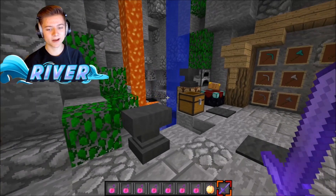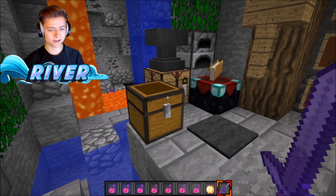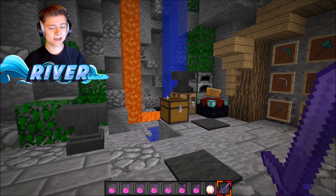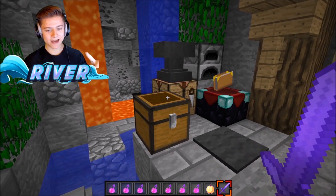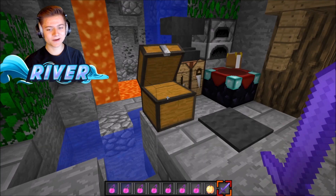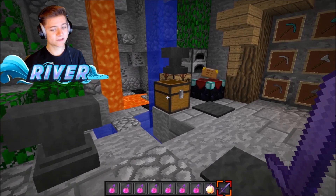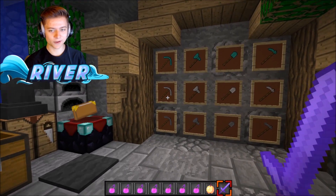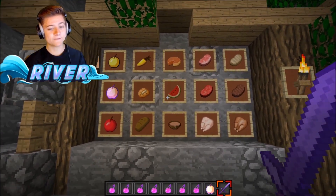We've got lava, chests, and everything looking great. One thing I will say that's kind of bad about this pack is there's a glitch with the chest — the bottom and top are slightly off. It kind of annoys my OCD, but hopefully they fix that chest glitch. Other than that, everything in this pack is super cool — tools, pickaxes, and food all look solid.